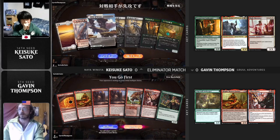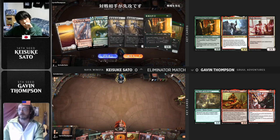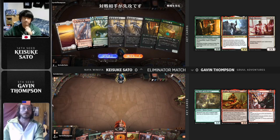Really crushing it with this Winota deck. Winota just has the propensity to win out of nowhere — if you don't have an answer for Winota on turn four and you have a couple of triggers going, you could just win on the spot: hitting Kenrith, hitting Blade Historian, hitting Elite Spellbinder. It's just so, so powerful.